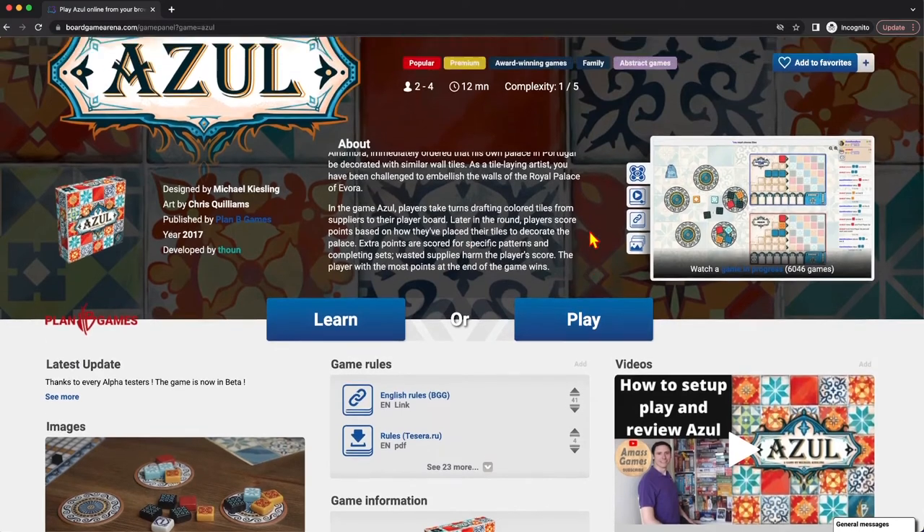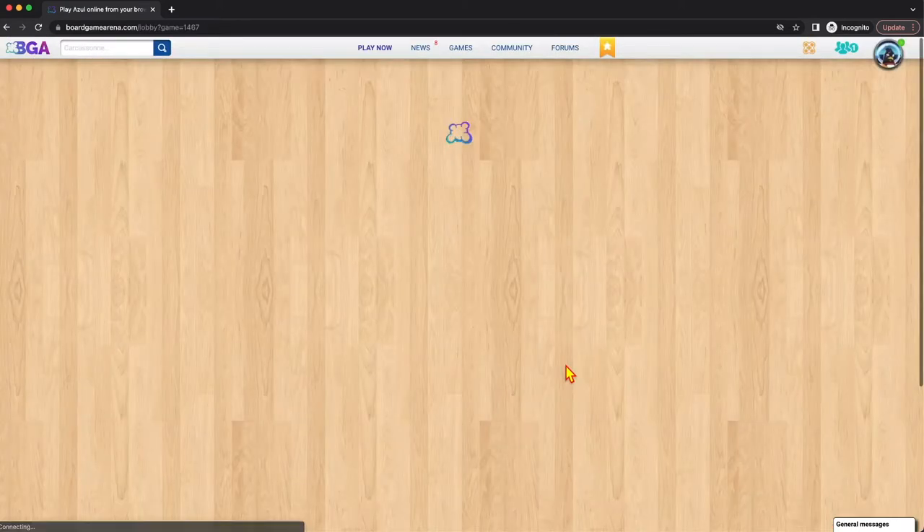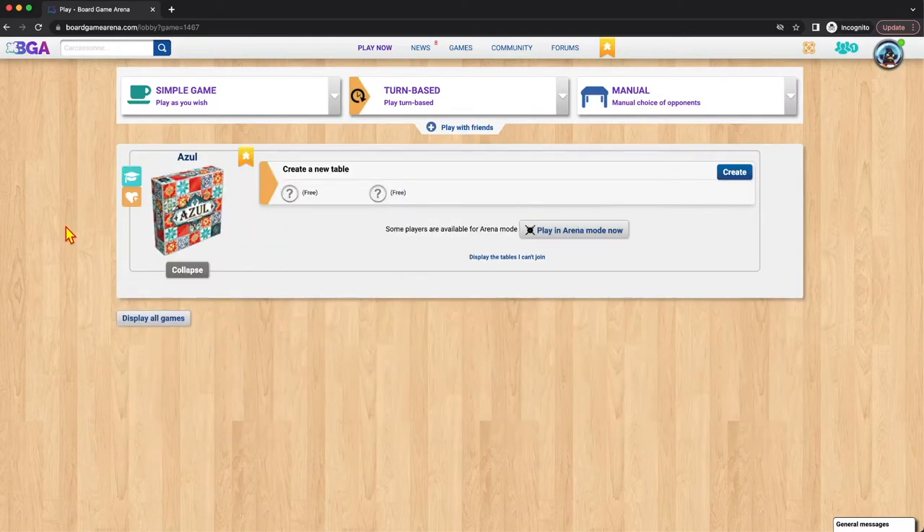So let's assume you've looked at this and said, 'yes, this is something I want to do.' You're going to click on Play, and this takes you back to the Play Now page but now we're just looking at this specific game. At the moment there are no open tables.